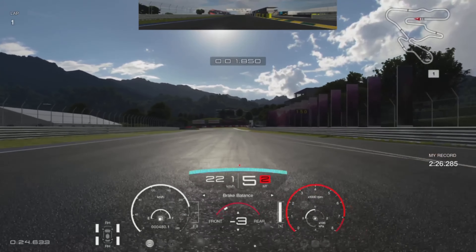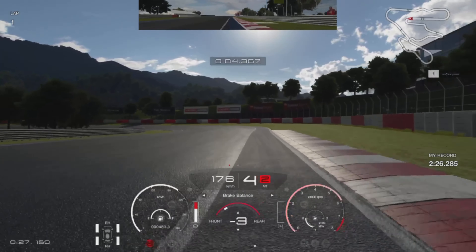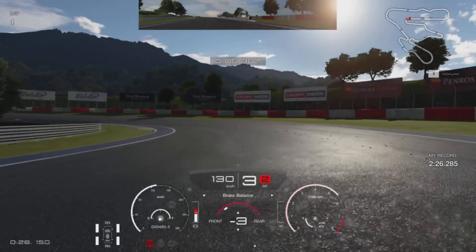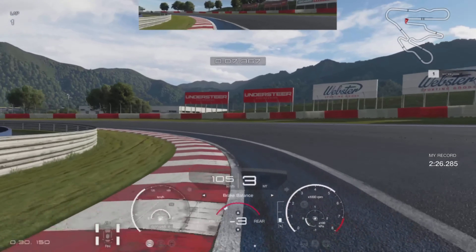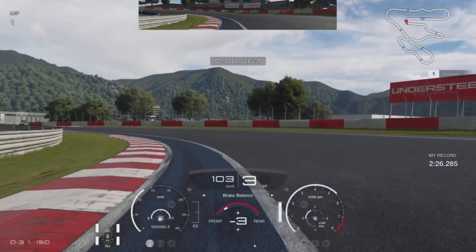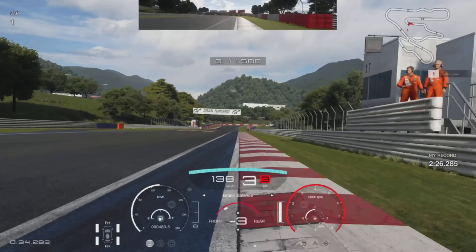The first brake marker we're looking out for is just after the 100 board, coming across onto the kerb, and just as you get past it getting heavy on the brakes down to third gear. Make sure that you get over and use plenty of the kerb on the inside, and then you see balancing the throttle and using all of the kerb on the right on the exit.